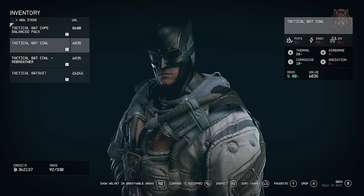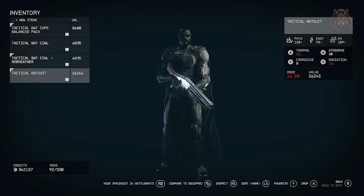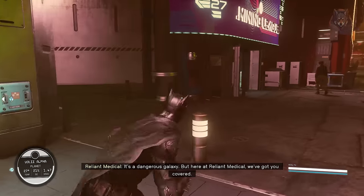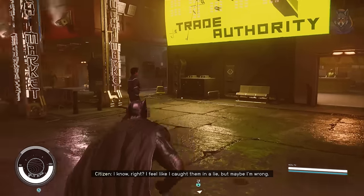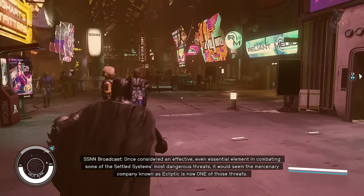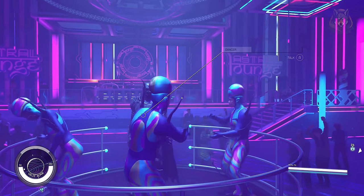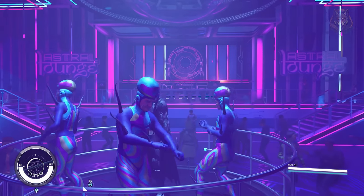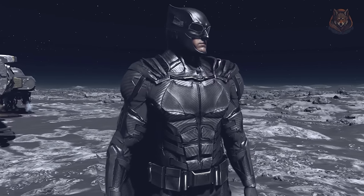Next we have the Batman mod. It adds a tactical bat suit from Zack Snyder's Justice League, ported from Injustice 2 with permission from Warner Brothers Games. All the items can be crafted at the industrial workbench. The cowl comes in two variants — one with a rebreather and one with a Nanaflex face under the cowl. It's not very lore-friendly but it does look cool when you're roaming around the streets of Neon in your Batman outfit. It isn't legendary so the stats aren't too good, but it's still a fun mod to try out.